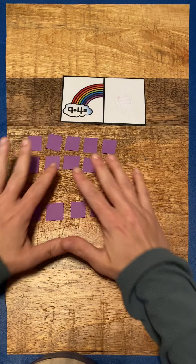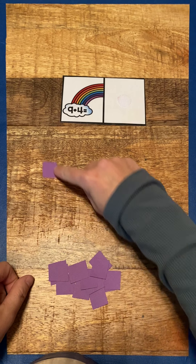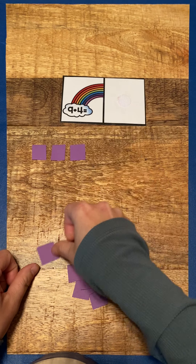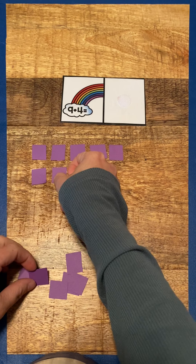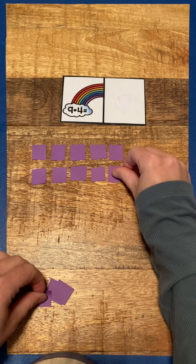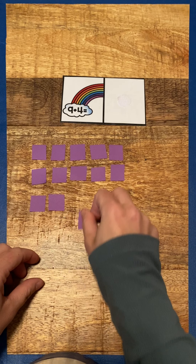Good. So then we add them all together and we count. One, two, three, four, five, six, seven, eight, nine, ten, eleven, twelve, thirteen.